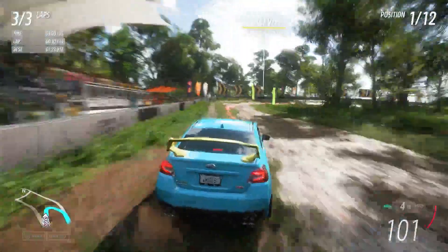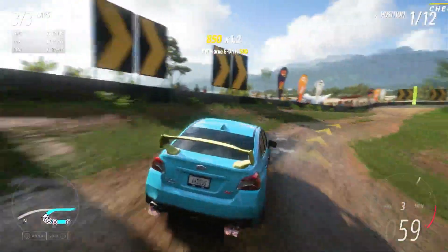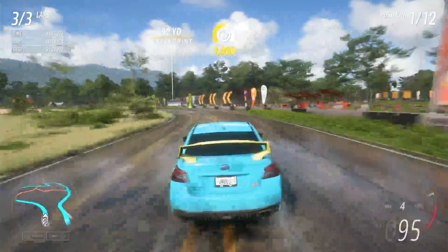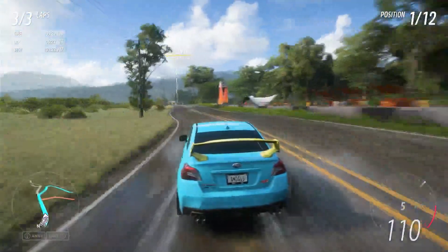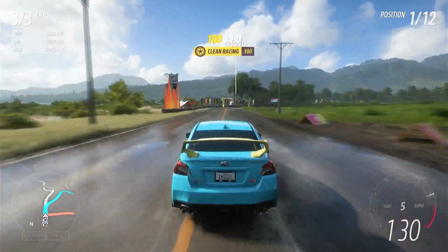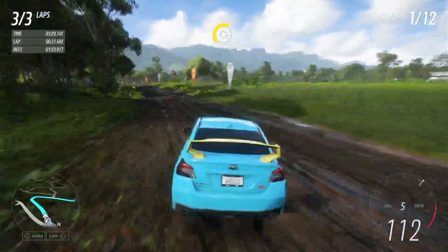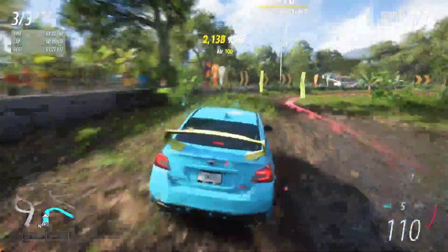They should have the body kit from the S209 version of this car on the other version. The S209 is the exact same car - take that one, add this car's wing as an option, and also add the body kit from the S209 onto this car. Make customization actually not behind a paywall - don't block customization beyond a paywall.